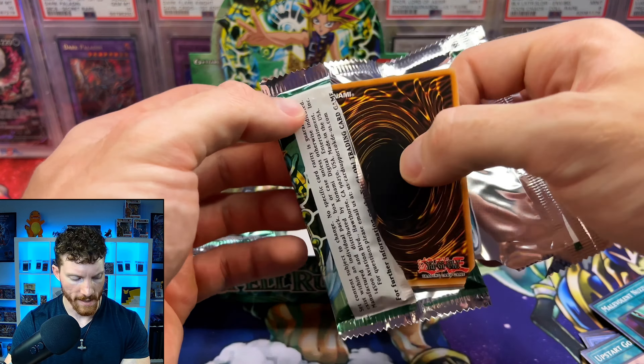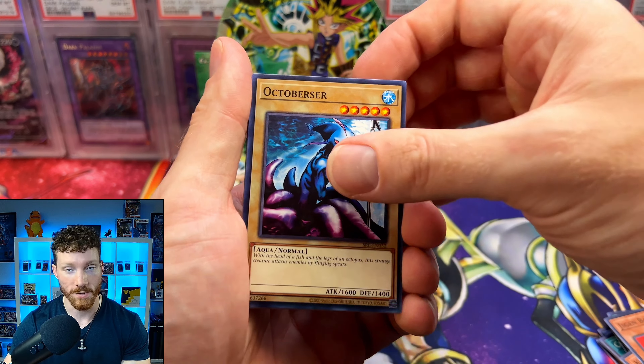We've got the Whiptail Crow, Commencement Dance, the Cyber Jar — a complete menace way back in the day — and we've got the Messenger of Peace. I think this card is still actually used. Maybe it's Runic — I think it's Runic that uses this card. It's just crazy that cards from 2002, 2003 can still be used in the meta today and just wreck havoc, basically — completely destroy someone's day.